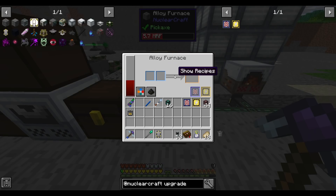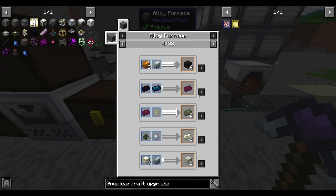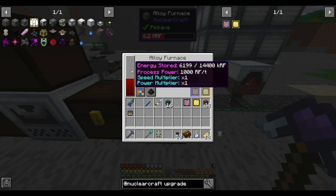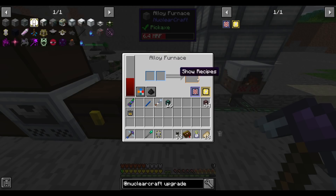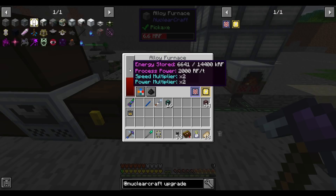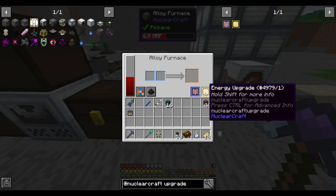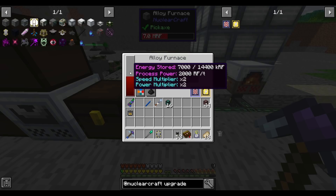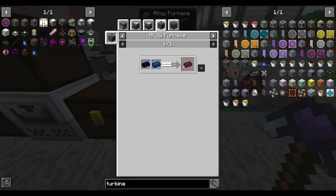This NuclearCraft alloy furnace absolutely hugs energy — at 1x speed it's 1,000 RF per tick and it's not exactly fast at that speed, 90 seconds to make blocks. So it uses more power than default and is no faster — a bit of a disappointment. But there are some things that can't be made elsewhere. It has an internal buffer of 14 million RF. Energy upgrades don't do anything unless you have at least as many speed upgrades in there. You can have up to 64 speed upgrades and 64 energy upgrades, at which point it uses 65,000 RF per tick — so energy upgrades are very important.